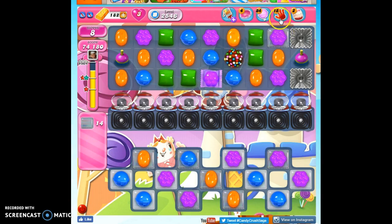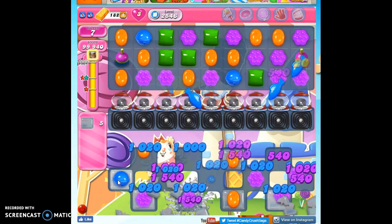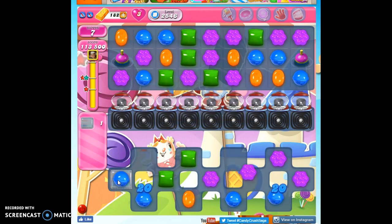I've already used one booster, and this is where I could use either a lolly hammer or a switch hand. I'm going to continue to use boosters to help me, because this is the exact setup I need to clear this out. I'm not going to be able to reach everything, but this is such a tough level that I'm going to keep using my boosters to help me beat it.